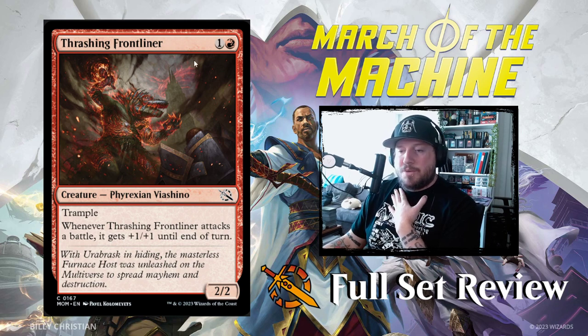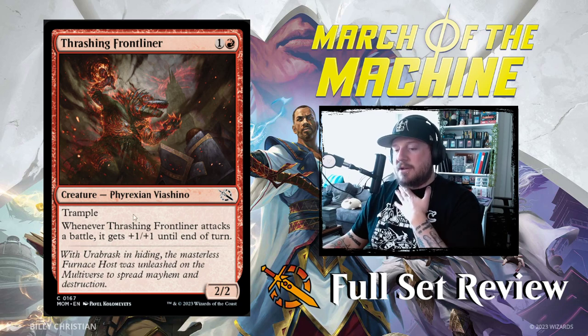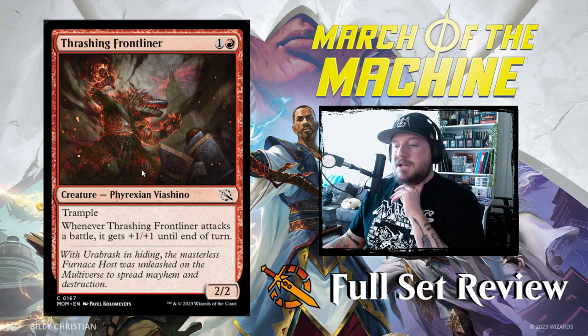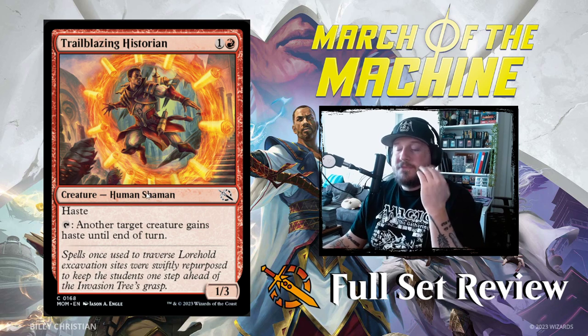Thrashing Frontliner — one and a red for a 2/2 Phyrexian Viashino with trample. Whenever Thrashing Frontliner attacks a battle it gets plus one plus one until end of turn. Not bad. Next up, Trailblazing Historian — one red for a 1/3 human shaman with haste. Tap it: another target creature gains haste until end of turn. Meh.